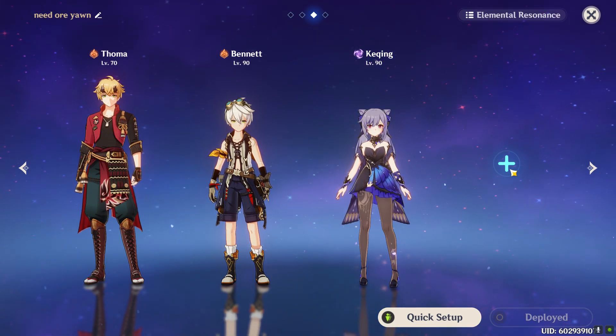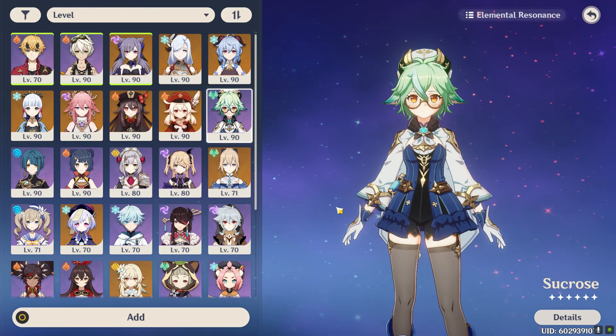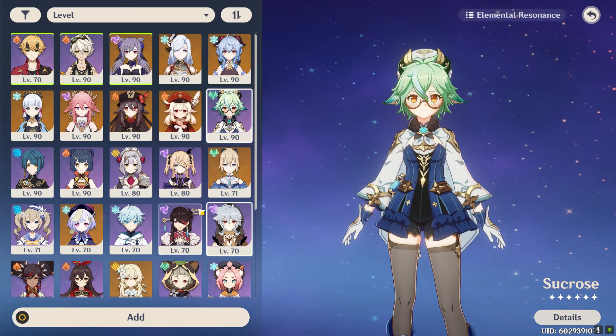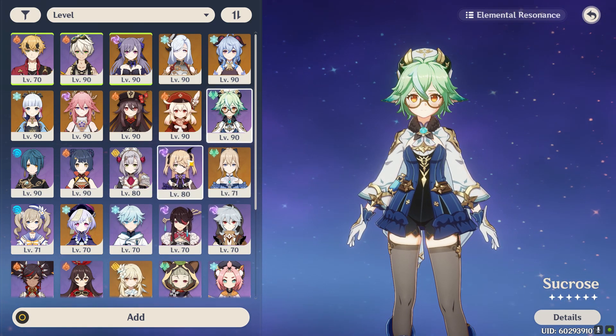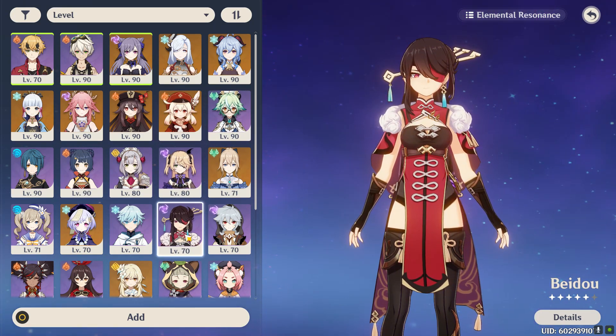In your second support slot, you can pick an Anemo character to lower resistances — like Sucrose, who also buffs your elemental mastery, which is definitely the plan we are going for. Or something like Kazuha or Venti. Otherwise you could also pick a second Electro character, like Fischl or Beidou.